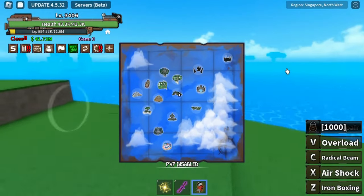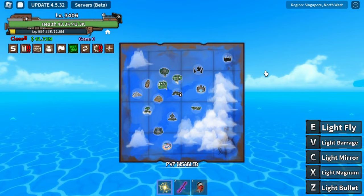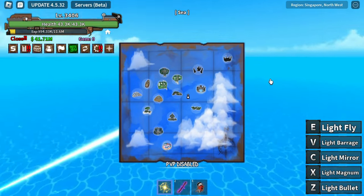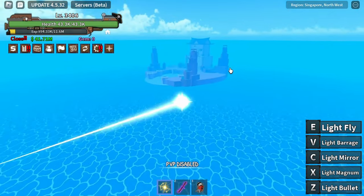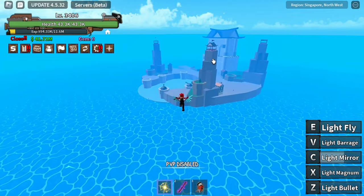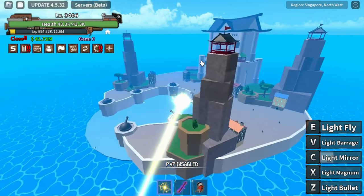The third fighting style is located in the War or Marineford Island, an island which requires level 1700 or above. The NPC will train you the fighting style called Dragon Claw, which costs 1 million and 250k belly to train.